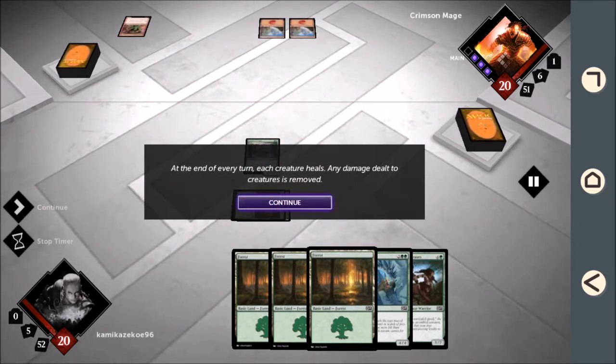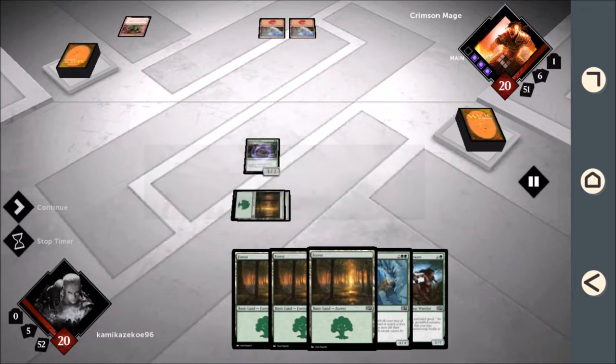At the end of every turn, each creature heals. Any damage dealt to them is removed — you don't have to keep track of damage.